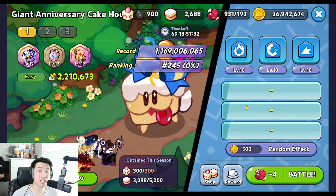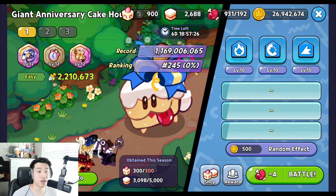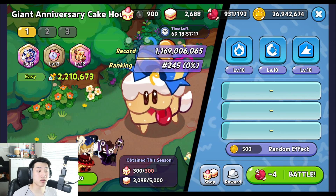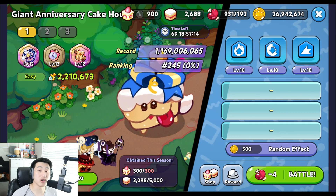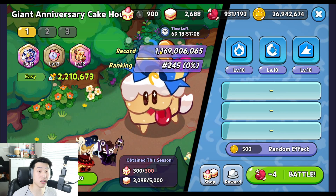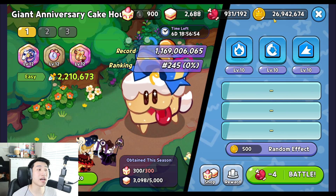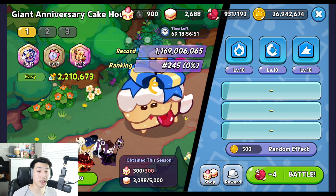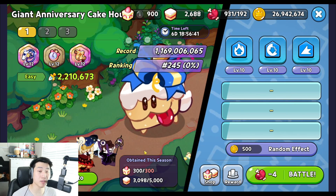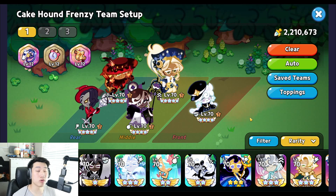Before getting into the builds, keep in mind that the K Count Frenzy Season 4 will still be active after the actual update happens, so you'll be able to get an even higher score once you level your cookies from 70 to 75 and their skills as well. If you want to save stamina jelly and coins, it might be better to wait until the level cap increase happens before pushing your score.